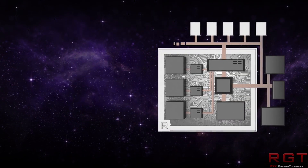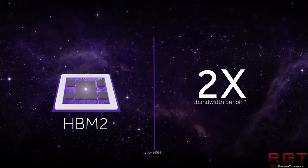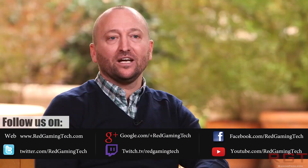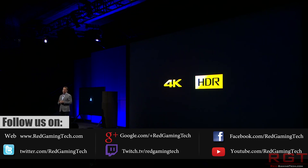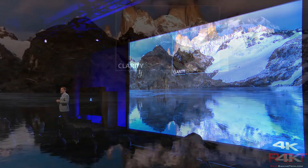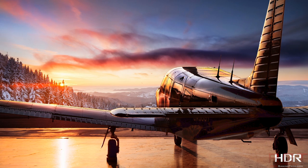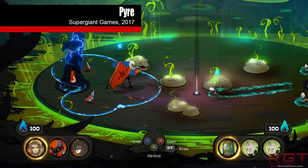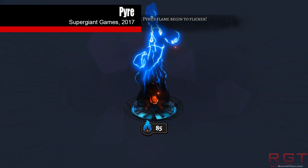We're going to be starting things out with AMD, because the company have just released a beta driver which is specifically geared for mining. The next news story will be the PlayStation 4 Pro, because there are multiple reports that the FP16 ability of the PS4 Pro will eventually allow it to catch up, perhaps even surpass the Xbox One X performance. And then we're going to finish the video with IBM Research, because the company have managed to achieve 330 terabytes of storage on a tape.